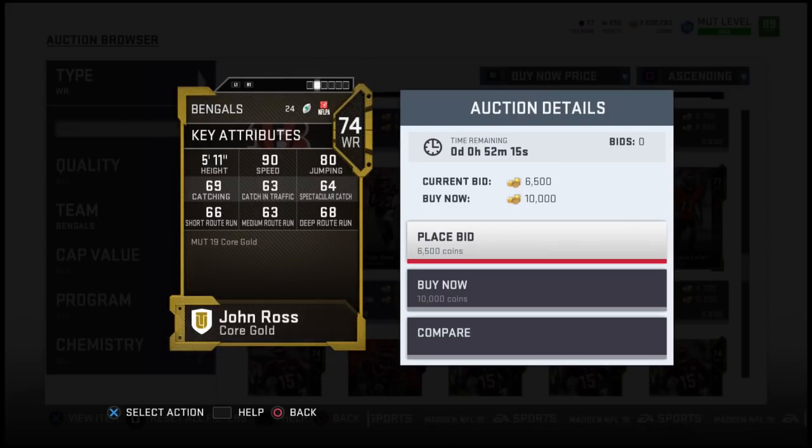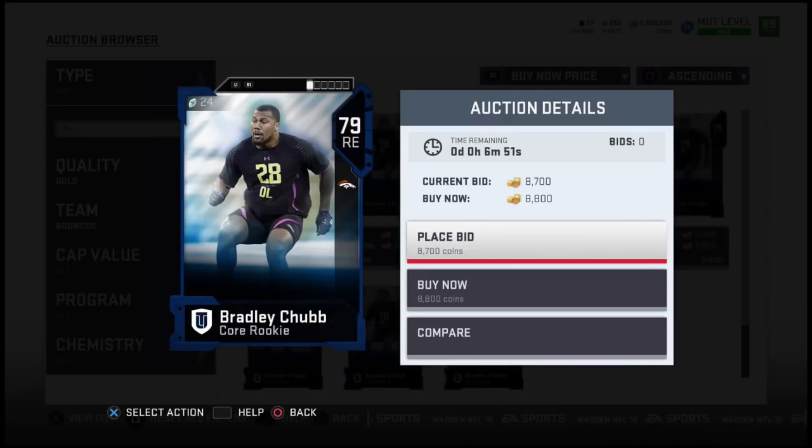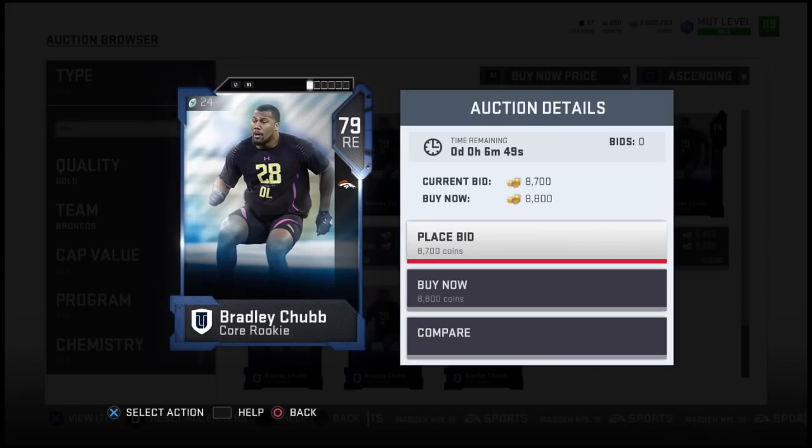On the Bengals here we have John Ross. This would be very interesting — he does already have 90 speed. If they do decide to go John Ross, then maybe we'll see like a 93 speed John Ross eventually in the future. Zay Jones of the Buffalo Bills — I think he is in line for a pretty decent year if everything falls into place, if they can get the right quarterback in there, whether that be Josh Allen or AJ McCarron. And then Bradley Chubb.